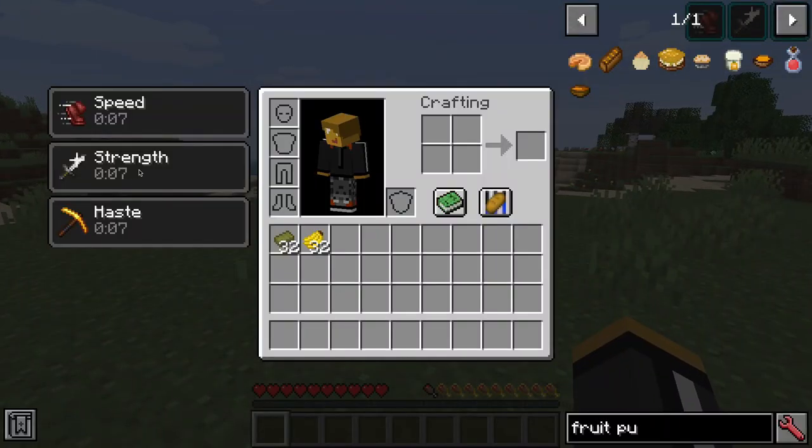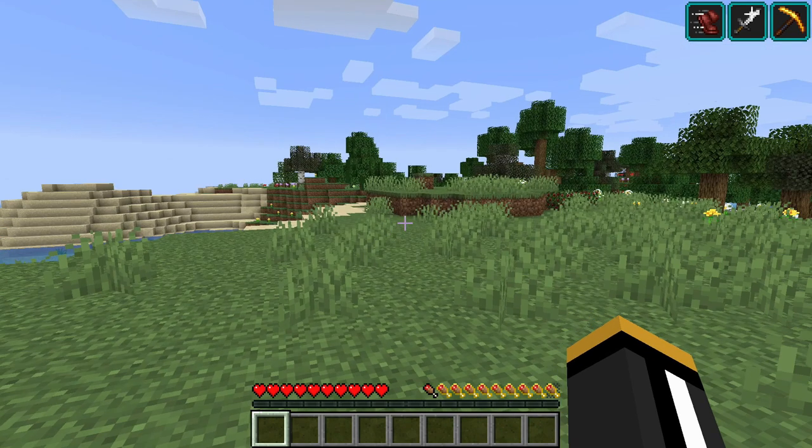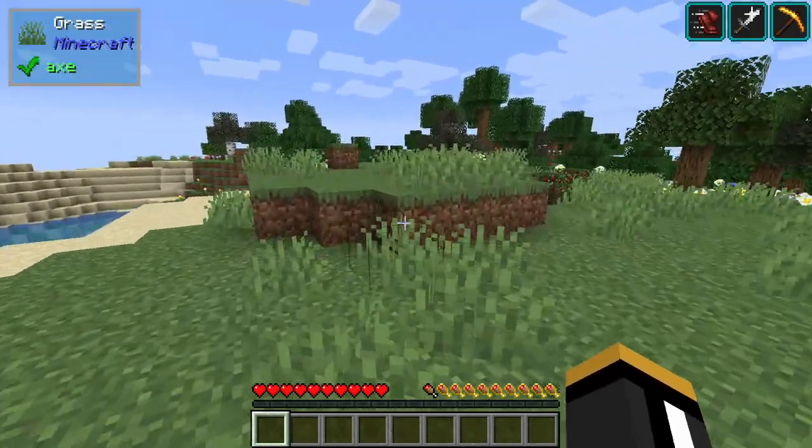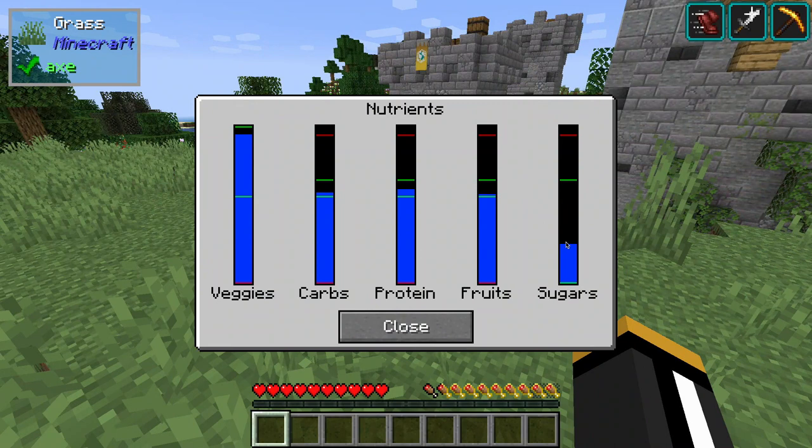I now have speed, strength, and haste — and that is because I've got all my nutrients within the green area. We can see our sugars are still low and that does not matter. Our vegetables are really, really high — I ate a lot of vegetables and it didn't matter. You do lose nutrients when you die — by default, 10 of each nutrient. However, we're not going to lose any sugar because we're already below 50, so it's only going to take you down to 50, not any lower than that when you die.